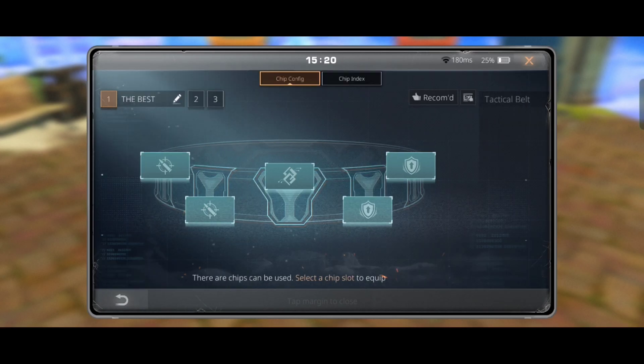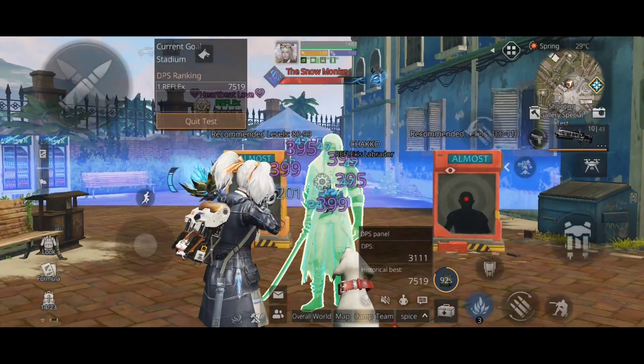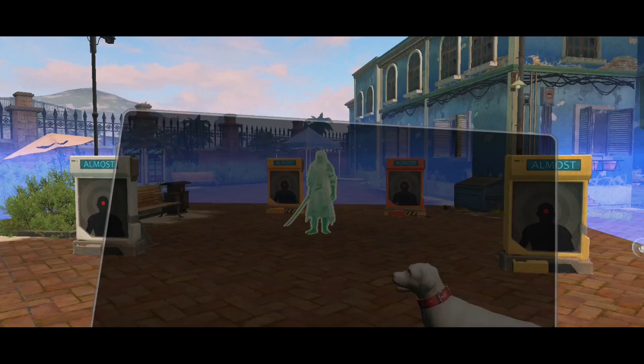First, let's test the damage without any chips equipped. The headshot damage is 598 and damage to the torso is 395 per shot. Now let's equip the Calm Attack chip. This chip will reduce the headshot damage by 10, but it also increases damage to the torso by 15 — and we are not that accurate to shoot only on the head, right.